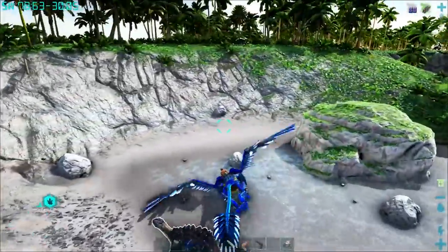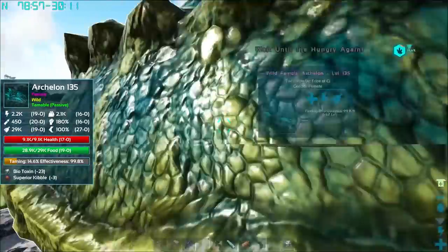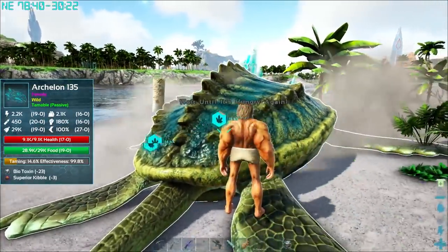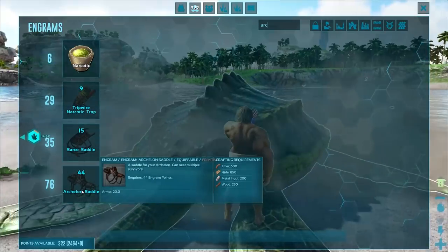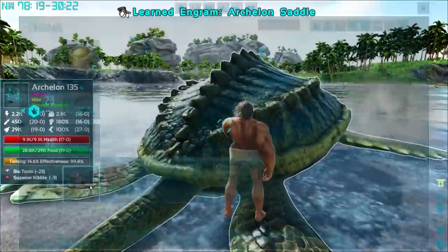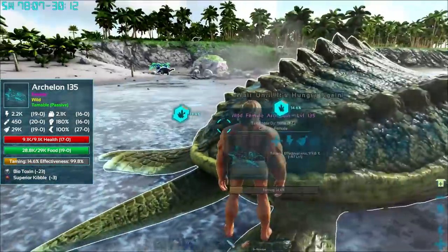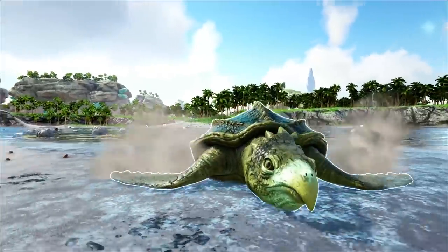She's just a standard passive tame — nothing super exciting — we just have to feed her biotoxin until she's ready to come home with us. She's just cruising around on the sand. It looks like we can take her on the sand as well. Does she have a saddle? Surely she does — yes, level 76. It looks like a diplo saddle and it's quite expensive: 600 fiber, 850 hide, 200 metal, 250 wood. She's doing another circle — looks like we just wait this one out.